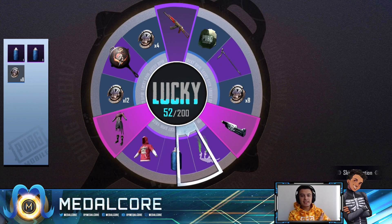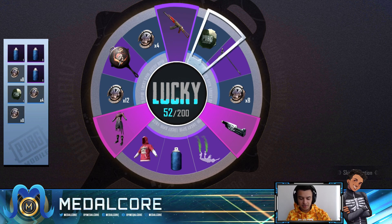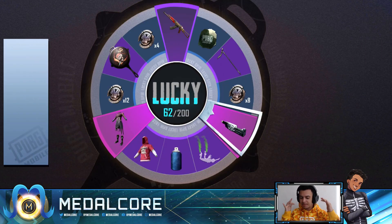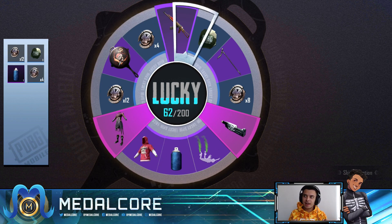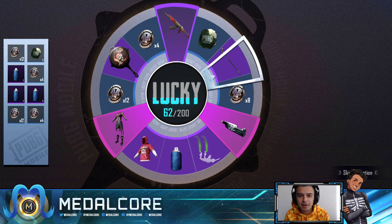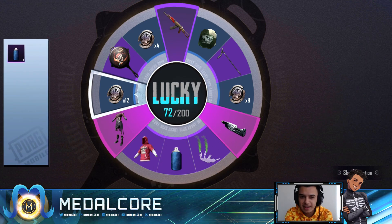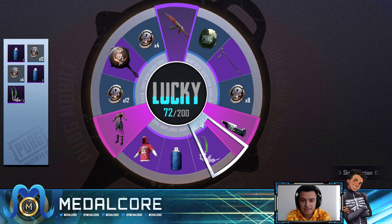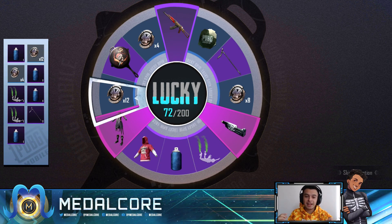We've already gotten the legendary skin so we're completely fine. All we need now are the materials to upgrade the AK skin. Let's shimmy for good luck — let me know if you guys have gotten good luck while shimmying, because that's something I do in every game. When we approach an airdrop that might have an AWM, we shimmy for the AWM. The lucky spins are so loud. The luck counter has still gone up so we haven't gotten the AK or any materials yet. Wait — we finally got the cane!